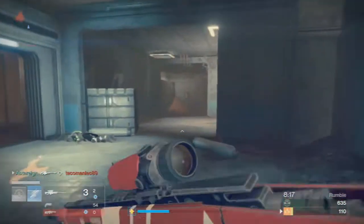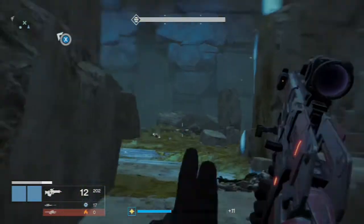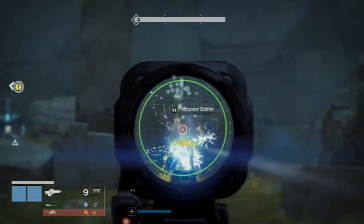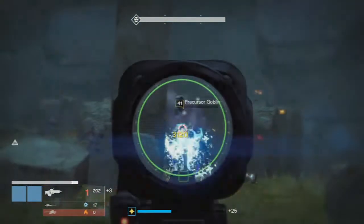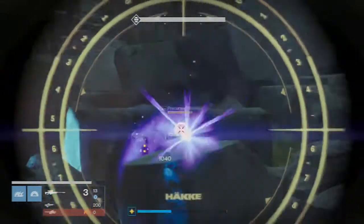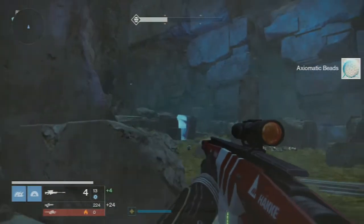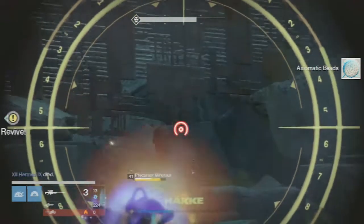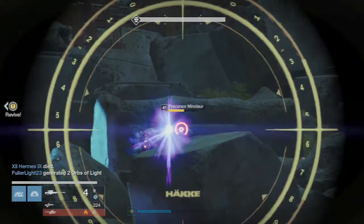In the current meta, where RNG is more unreliable than ever before and getting the right gun with the right rolls to drop takes forever, having a sniper rifle that can cover pretty much all your sniping needs at the basic level is not a bad idea. For 150 marks, you'll acquire a high aim assist multi-purpose sniper rifle that will be good until RNG smiles on you. If you find yourself in need of a general purpose sniper rifle, go ahead and pick up the Antimony 17 and take it out for a spin.